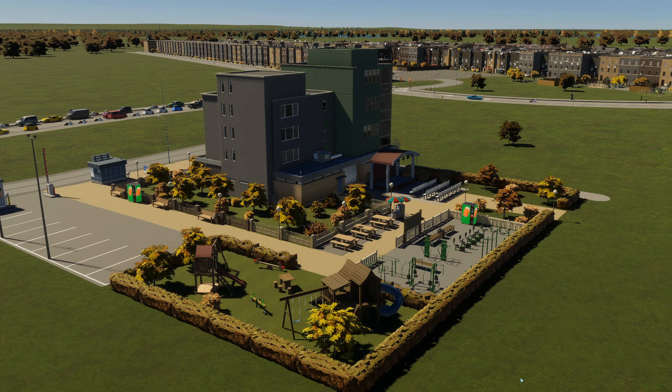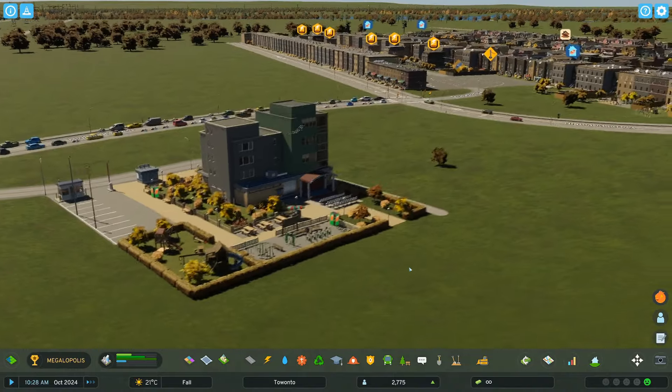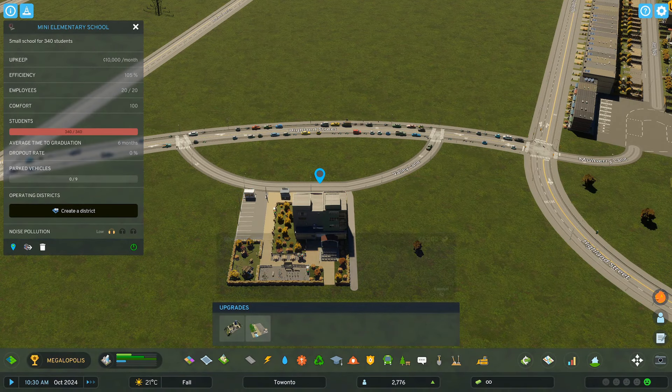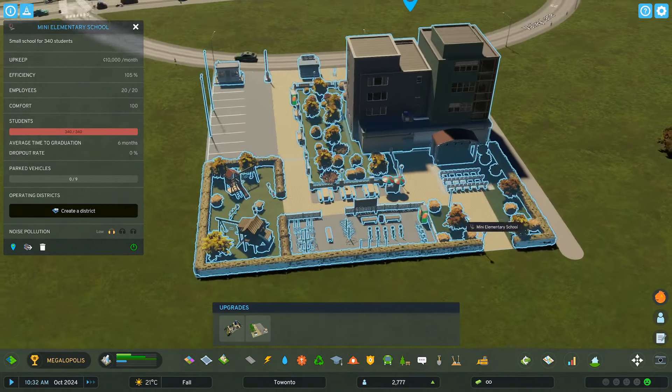Hello and welcome to episode 2 of Cities Skylines 2 where I'm building a city based on the real life city of Toronto. Let's get back to where we left off. I did download a mod for an elementary school — it's really cool. If I go here I can place this mini elementary school, and it has the option to put a parking lot and a backyard. So that's what I did.